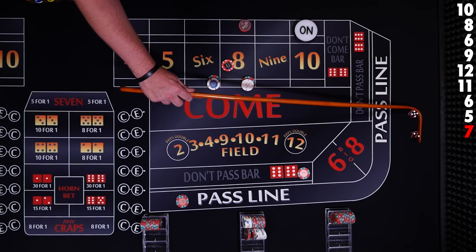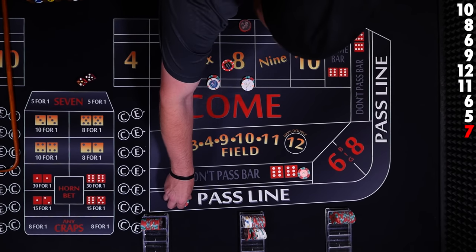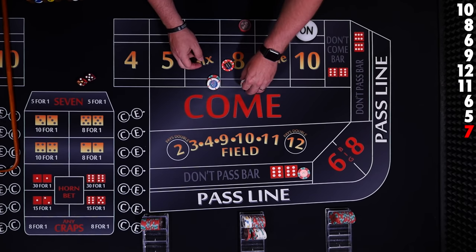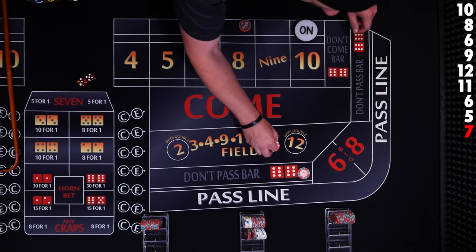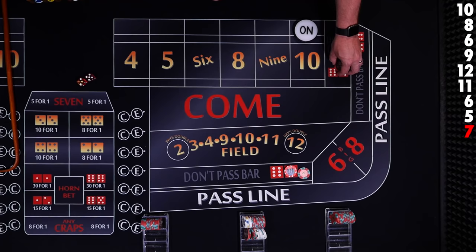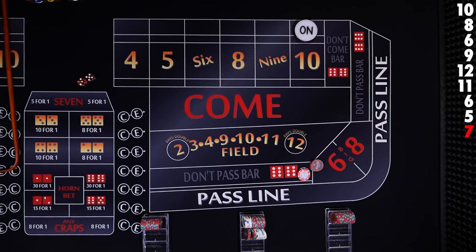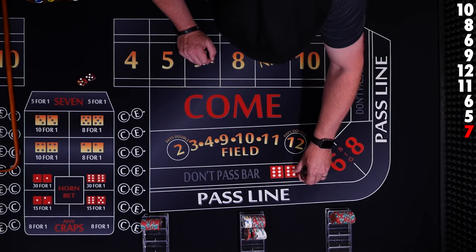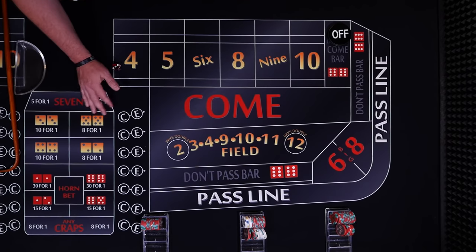7 — seven out. Our pass line player is going to lose. Our place bets are both going to lose. Our come bet is a loser too. Our don't pass player wins with the seven, and his don't come bet that traveled to the 8 comes down and gets paid — he wins both his bets. Seven out, the puck comes off, and there will be a new shooter.